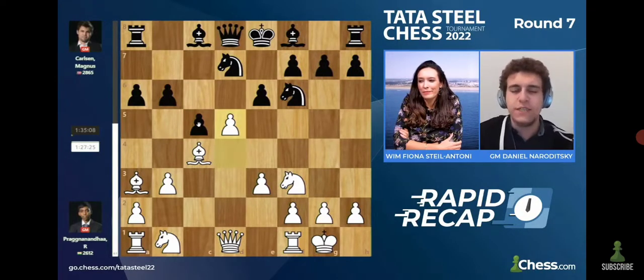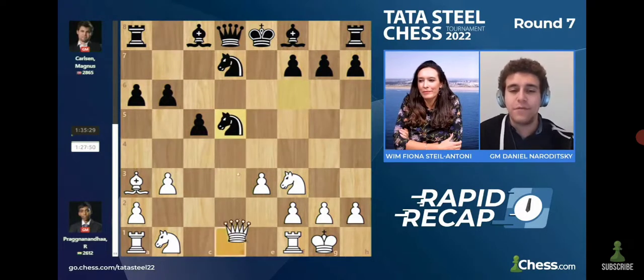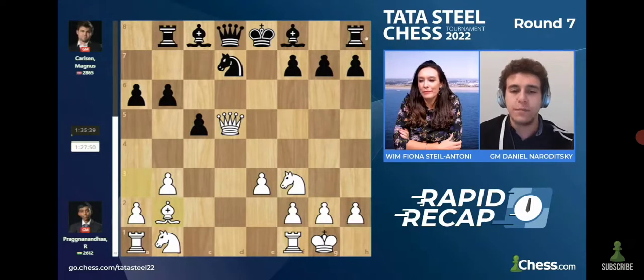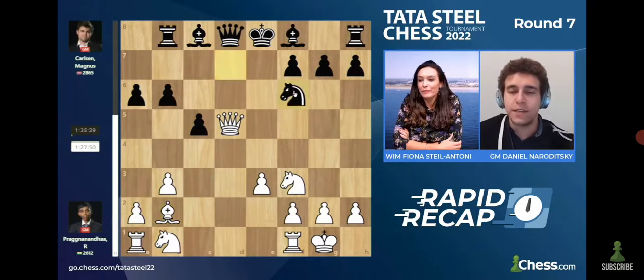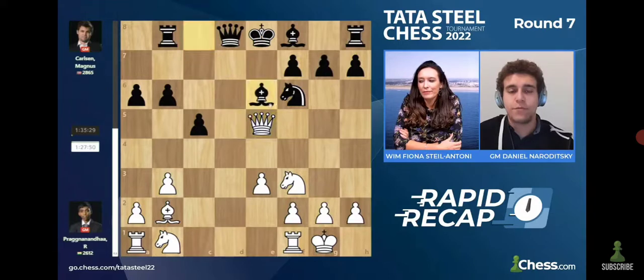Prague immediately pushes with D5, exploiting the fact that the Queen is no longer covering that square, and things very quickly start getting concerning for Magnus. He takes on D5, Bishop takes D5. The problem is that if Black takes on D5 with the Knight, then the Queen jumps to D5 and things look very dicey for Black. After Rook B8, there's a very nice move — Bishop B2, retreating the Bishop to the long diagonal. If Black tries to free himself with Knight F6, there's a very nasty check on E5, and after Bishop B6, even something like Knight G5 or the simple Knight B2 leads to a nasty position. It's just hard to get rid of White's very active pieces.